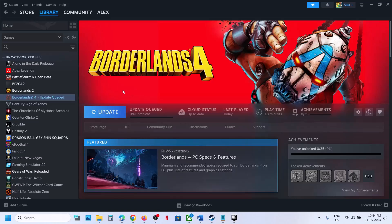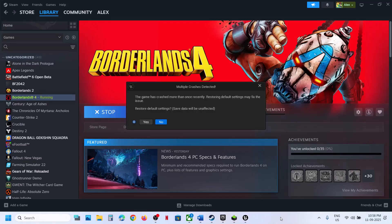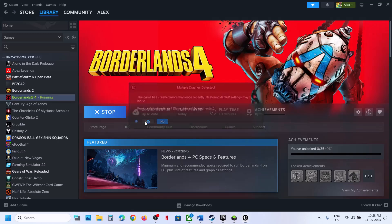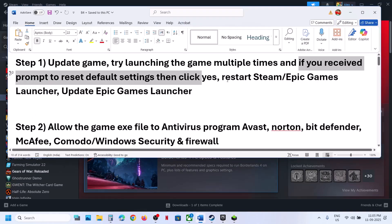First, try to update the game if you see an update button. Next, try launching the game multiple times. If you receive the error 'Multiple crash detected - restore default settings,' click Yes and then try to launch the game. The next step is to restart Steam or Epic Games Launcher.